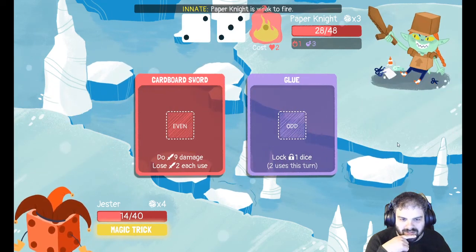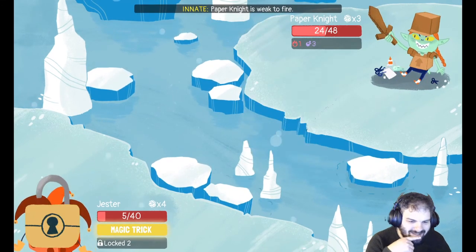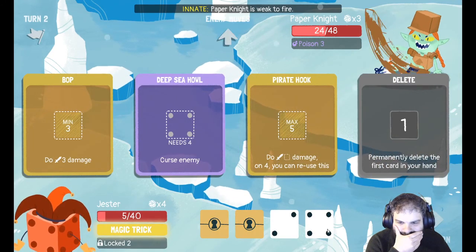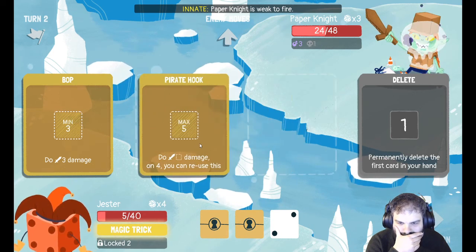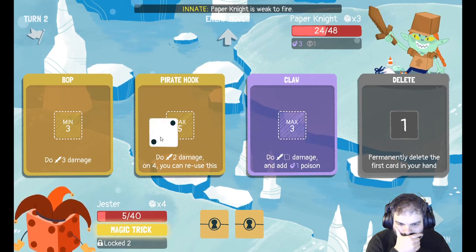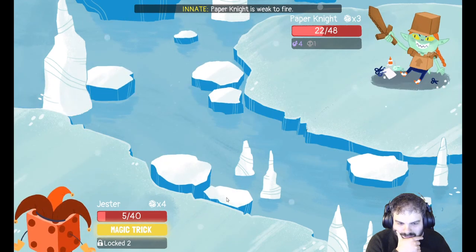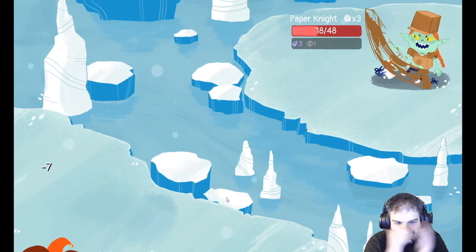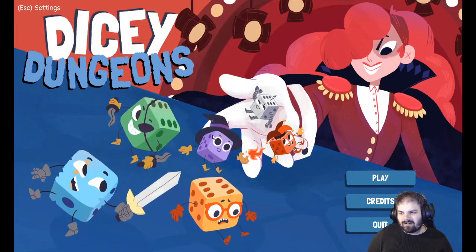I've only got 14 health though. I'm dead next attack, aren't I? I'm dead next attack and I've only got two dice. Two damage and add a poison — sure. I think I'm dead. Yeah, I'm dead. Oh damn it.